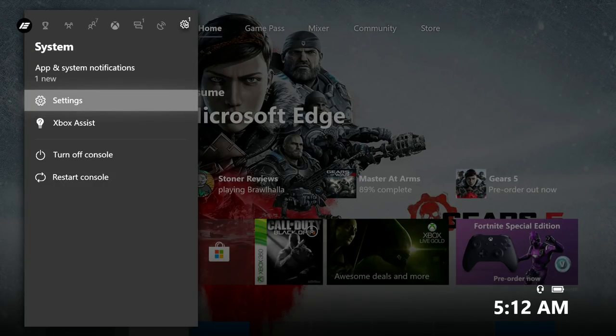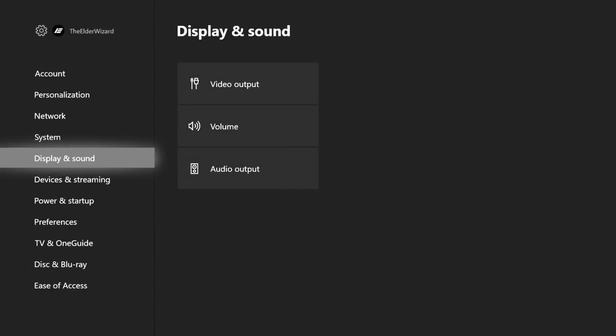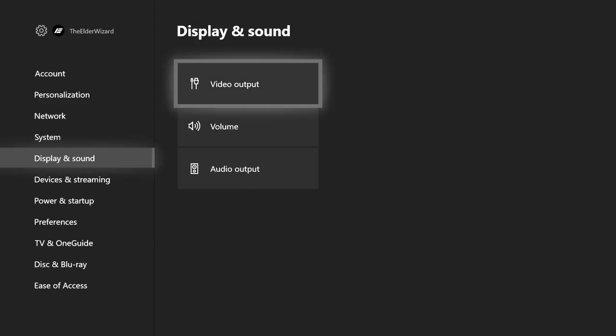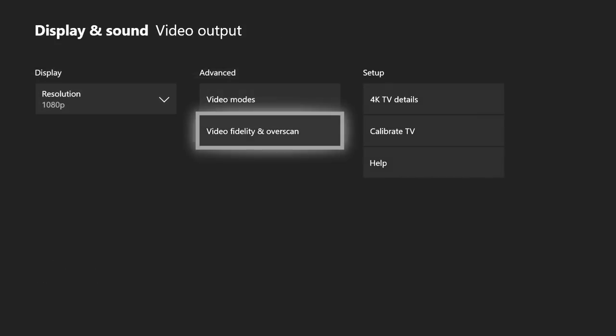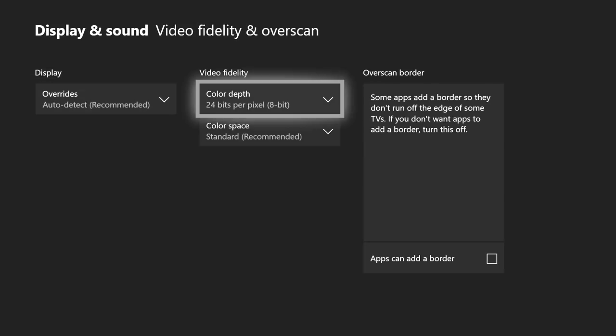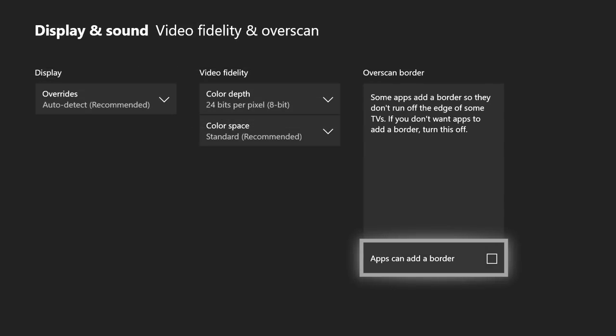Step one: push the middle button and go all the way to the right and click on Settings. Once it's done loading, on the left side go to Display and Sound, then Video Output. Once you're in here, go to the center and click on Video Fidelity and Overscan.